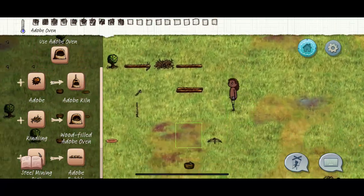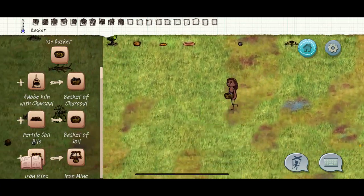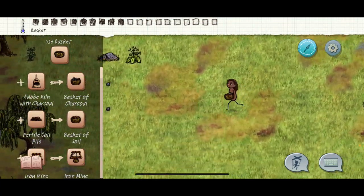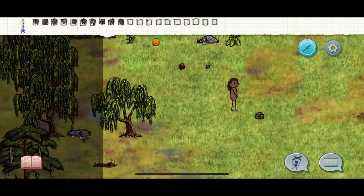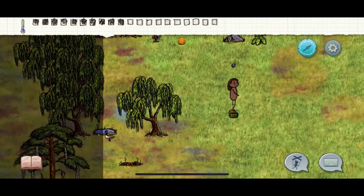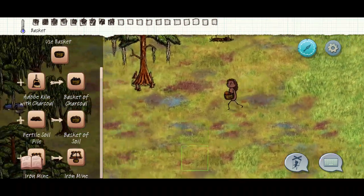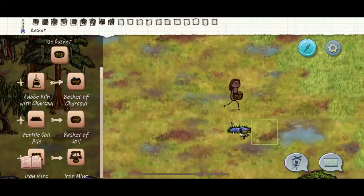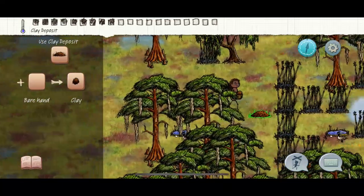The oven is for pies - that will be in a different stream. Now we're gonna get more clay. We need four more adobe to make a perfect forge, so hopefully we can find four more of those reeds.